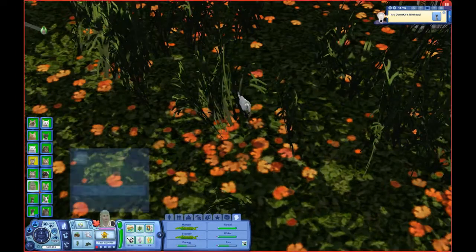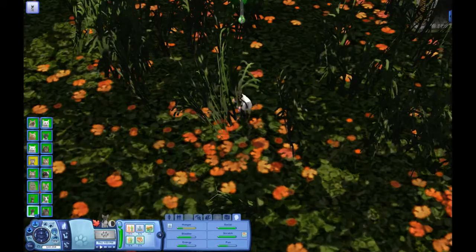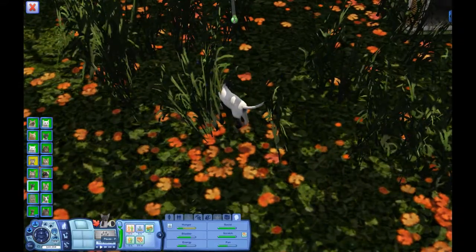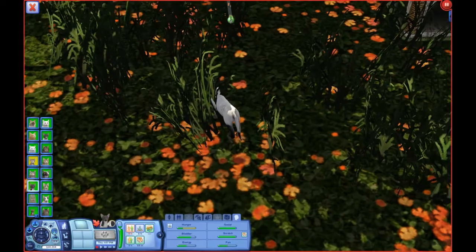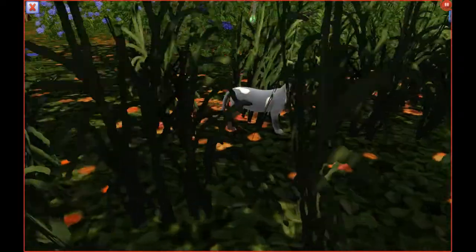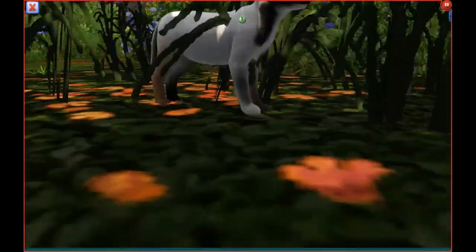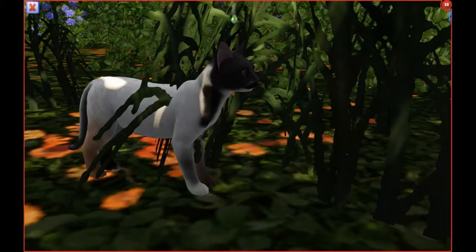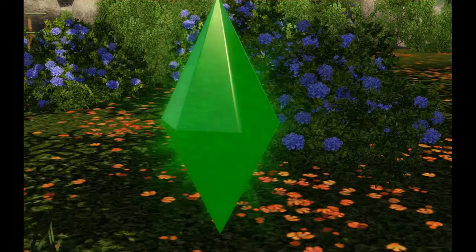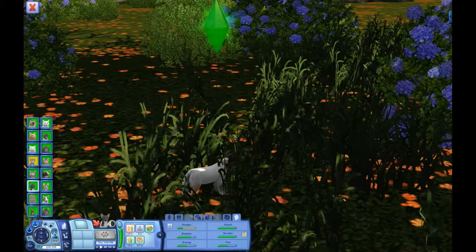I've decided I'll probably just put Lily's baby into the other household with the father of the child. Dawnkit actually looks like a short-haired cat but he doesn't have a lizard tail like Shellkit does — and what I mean by lizard tail is just a very thin tail. I'm not even sure why I said lizard tail, it's just what popped into my brain. So yeah — that is Dawnpaw.